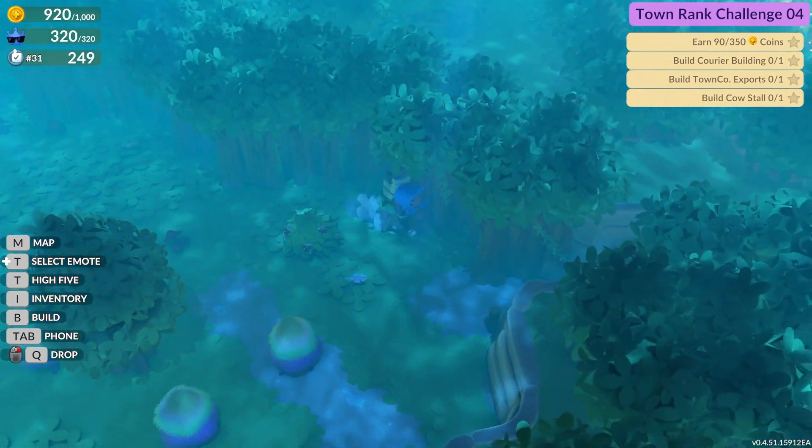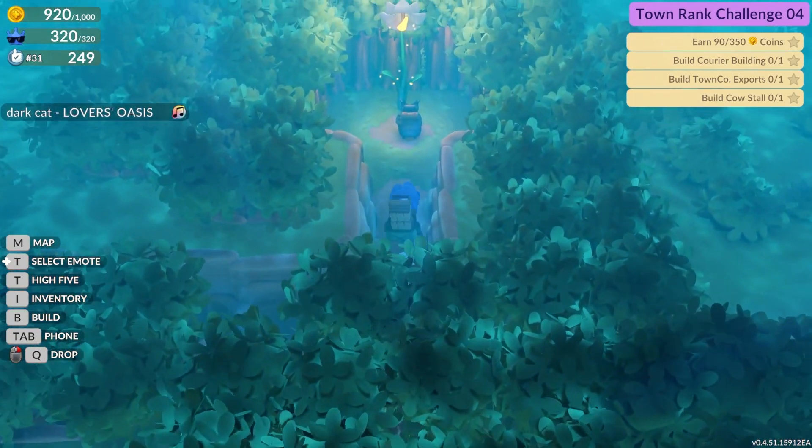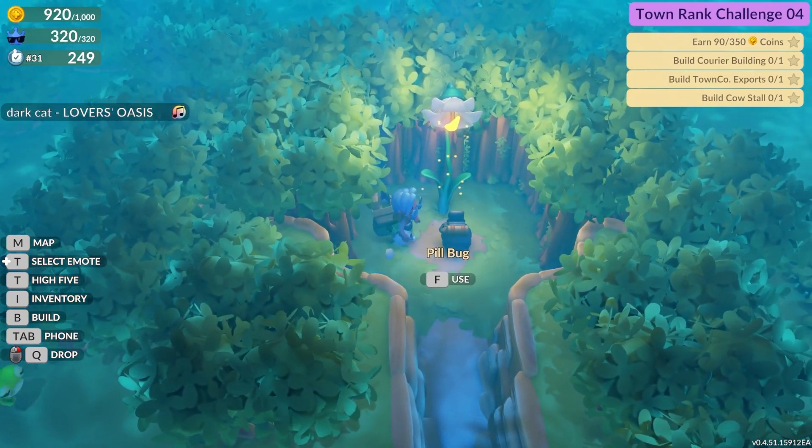This location is kind of hidden, so it's kind of easy to miss, but it's just right over here. We'll go through this little path that's kind of hidden, and as you can see right here, here is the Pill Bug.